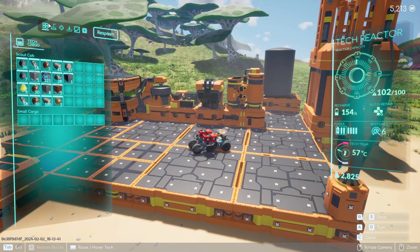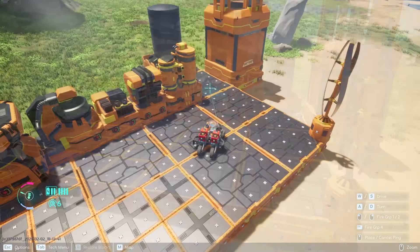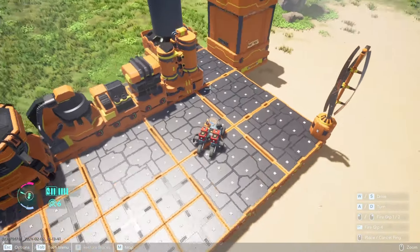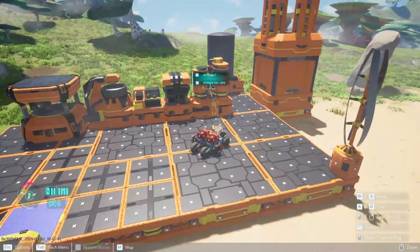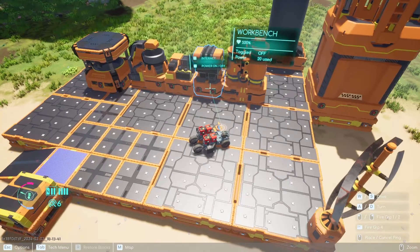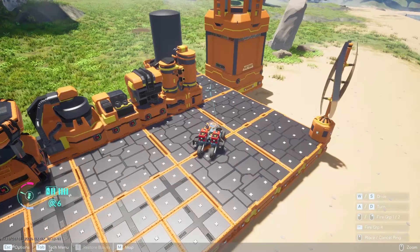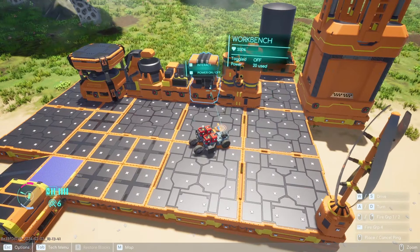The next piece to make is the workbench. This is made on your tech — come over here to cab crafting. Parts need to be placed on platforms in order for them to work and get powered. The platform is the power source for all the parts, so when I put something on the platform, it powers everything sitting on it.